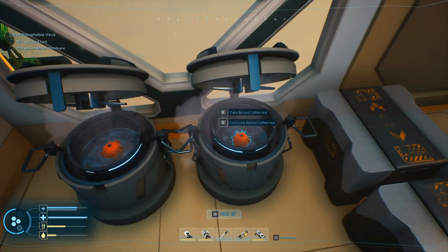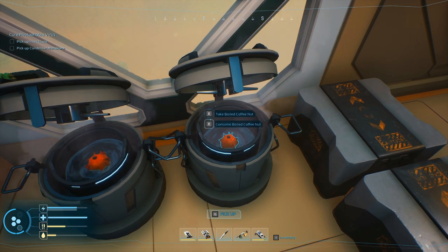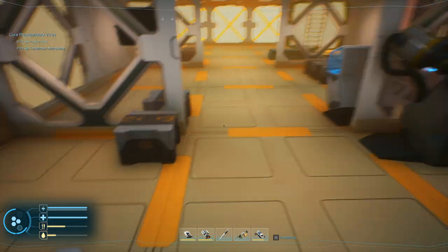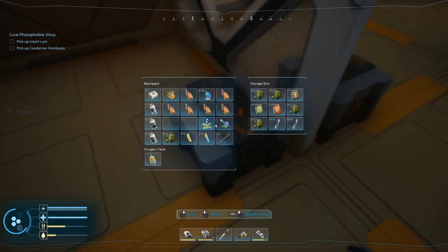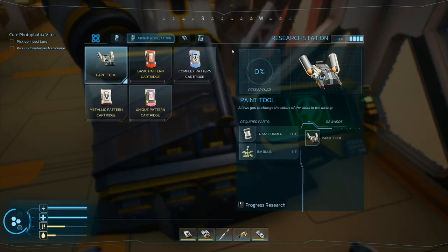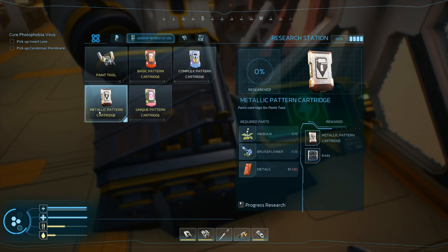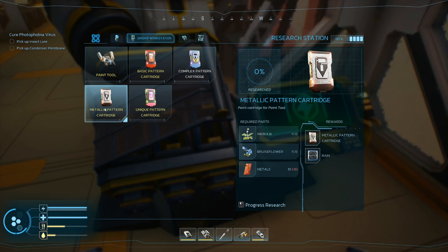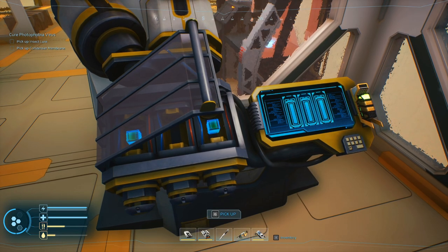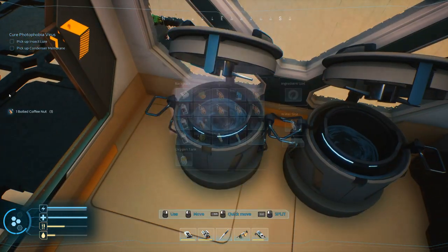I can eat one of them - notice where the energy is. Let's go through one now - that pretty much maxed it out. What can I get rid of? Let's get rid of some biomass. I did find one ink bulb and one bruised flower - can I do anything with one? Actually I can: a complex pattern cartridge, and even a metallic pattern cartridge. Let's go with the complex - so that teaches us how to make it.